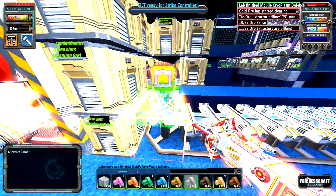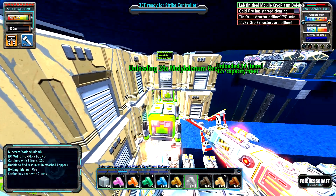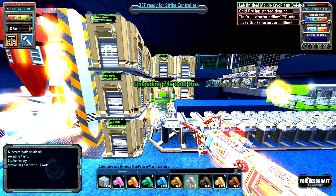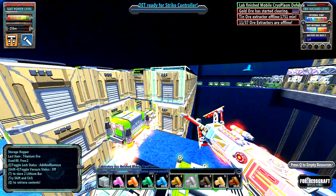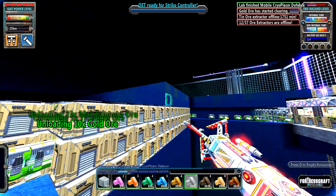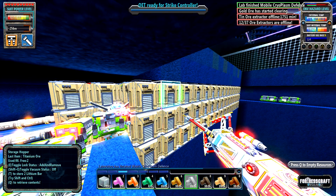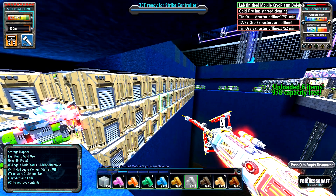And then they come along here. These are unload stations, and there's hoppers on each side so there's plenty of room to unload. The reason that the hoppers are on this side as well is because if I want to have more lifts coming straight, they can just straight deposit their materials into these hoppers.